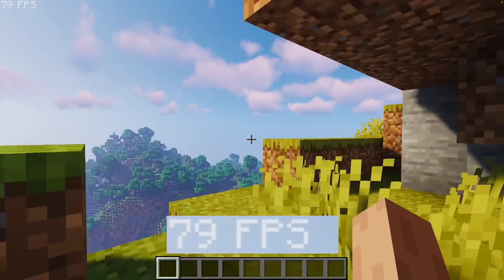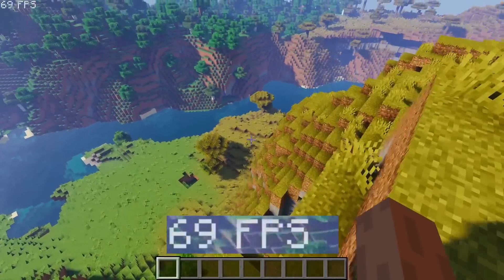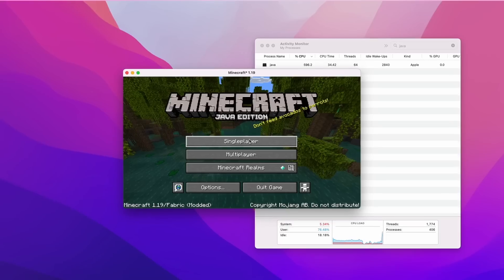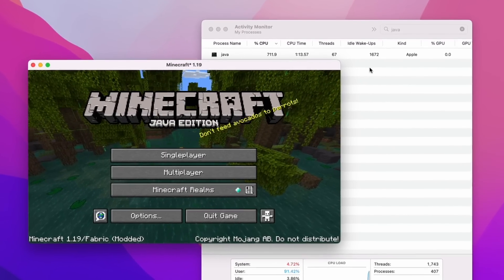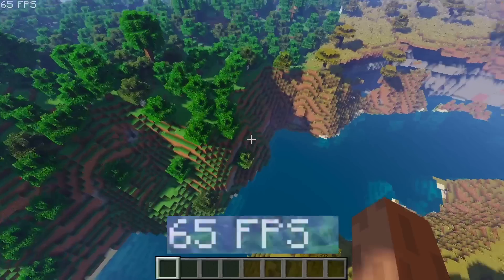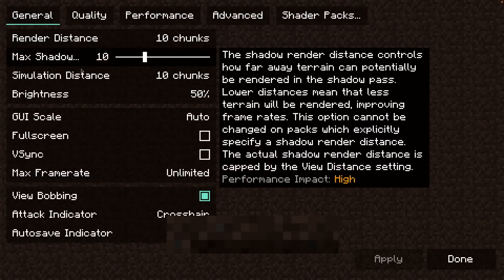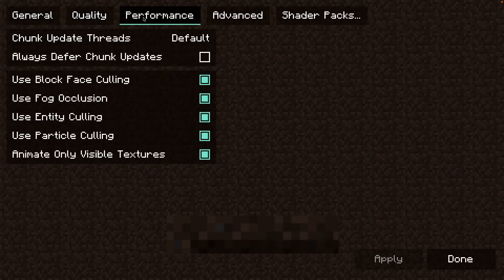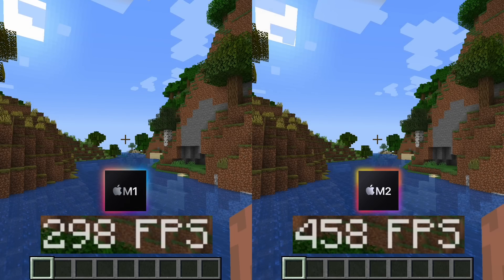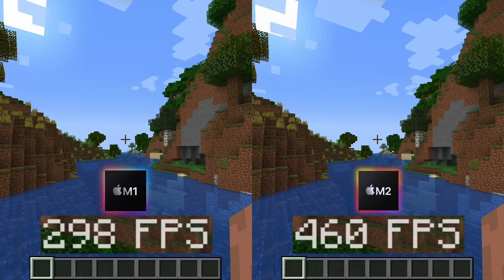Next up is Minecraft, which recently received a native ARM update in version 1.19. Whilst the launcher itself remains an Intel application running through Rosetta, once Minecraft launches the Java it bundles is a native ARM version, which means it runs much faster than the official Microsoft version of Minecraft 1.18. Here we're running at 1080p with render distance set at 10 chunks and all other settings at default. The M2 is around 150-160 frames per second faster than the original M1, representing approximately a 50% increase in frame rate, which is pretty huge.